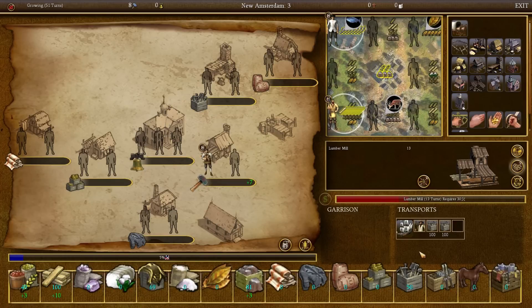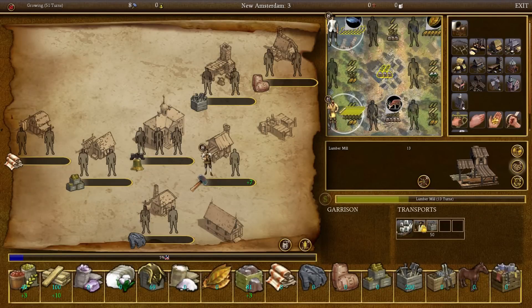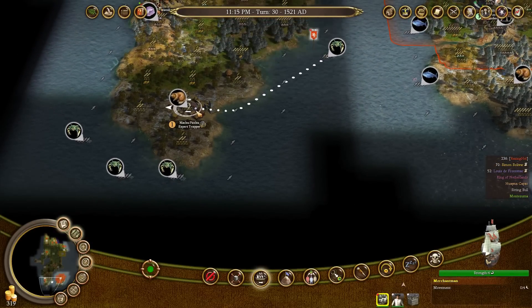Our ship has arrived in New Amsterdam with the tools. I'll be adding the tools to my inventory except for 50 of them because I don't have the space. We now have our farmer, which I'll apply to the deer tile for a total of nine food per turn. We're making 10 food per turn, which means I can actually pull my free colonist out and take him down to become an expert fur trapper.